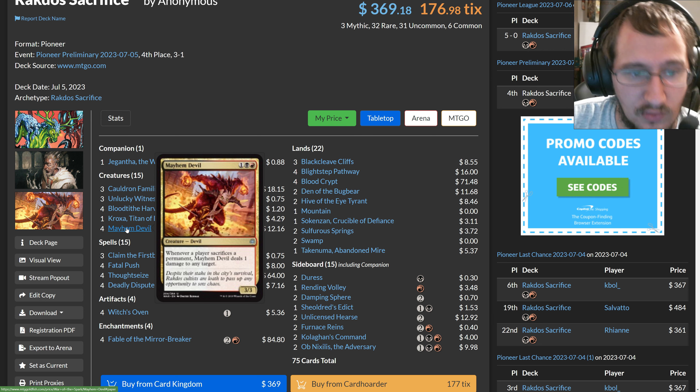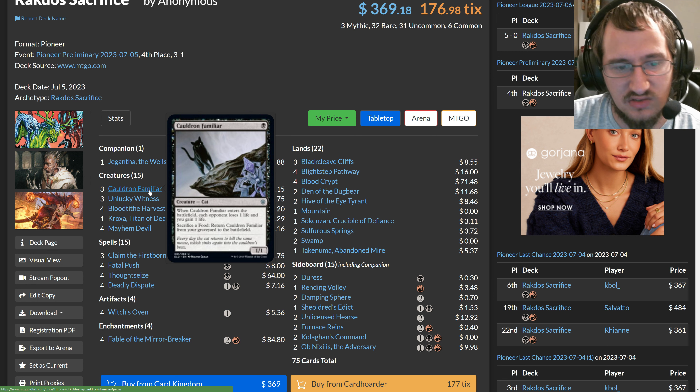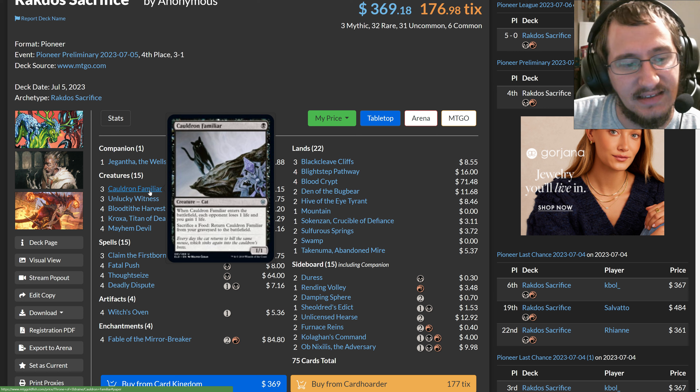On top of the Cat-Oven loop you have Mayhem Devil, which says whenever a player sacrifices a permanent it deals one damage to any target. With the loop going: you sacrifice Cauldron Familiar to Witch's Oven — Mayhem Devil pings for one; you sacrifice a Food — Mayhem Devil pings for one; then Cauldron Familiar enters and drains for one. Through this loop you gain a life and your opponent loses three life, or you can pick off their creatures by dealing two damage and draining one.